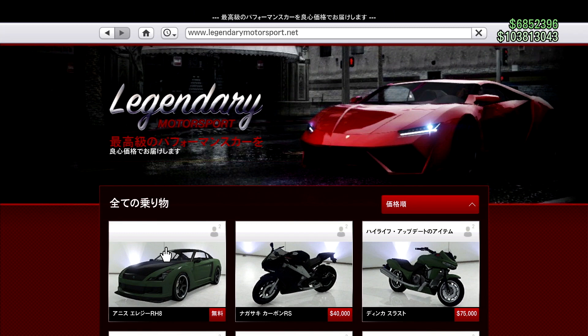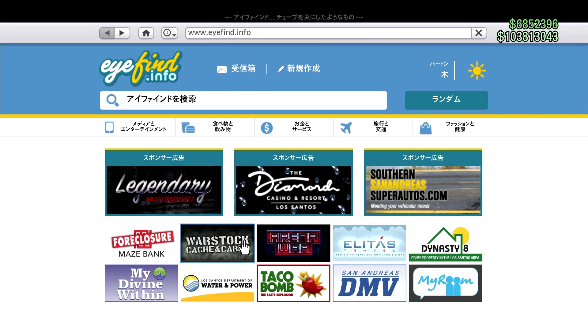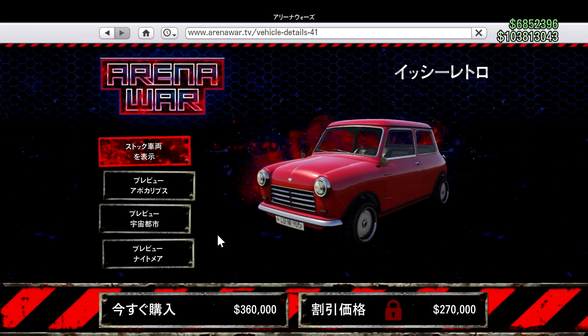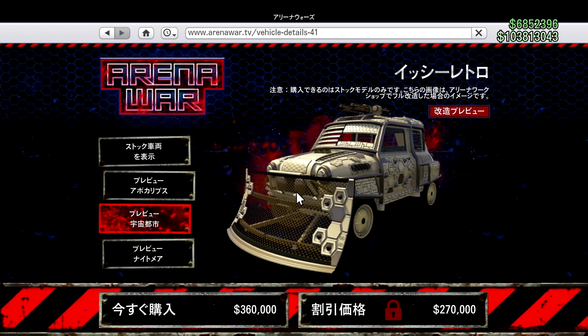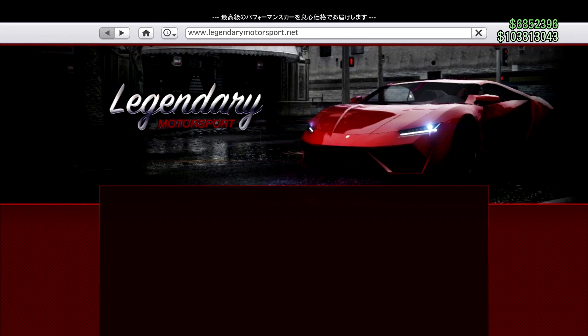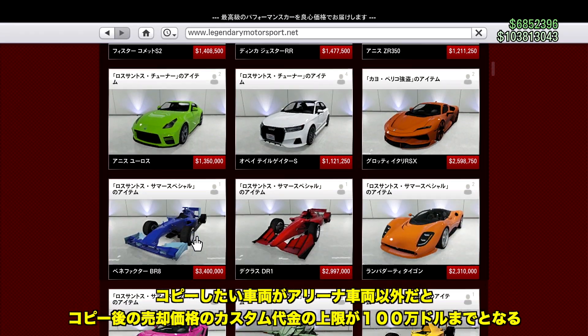複製したい車両、例えば今回はカリン車という車両をいろんなパターンで所有したい場合、これを他のガレージ、例えば重大ガレージなどに保管させてください。オートショップの中には何でもいいので10台入れておいてください。満車の状態にします。複製したい車両は入れない状態です。